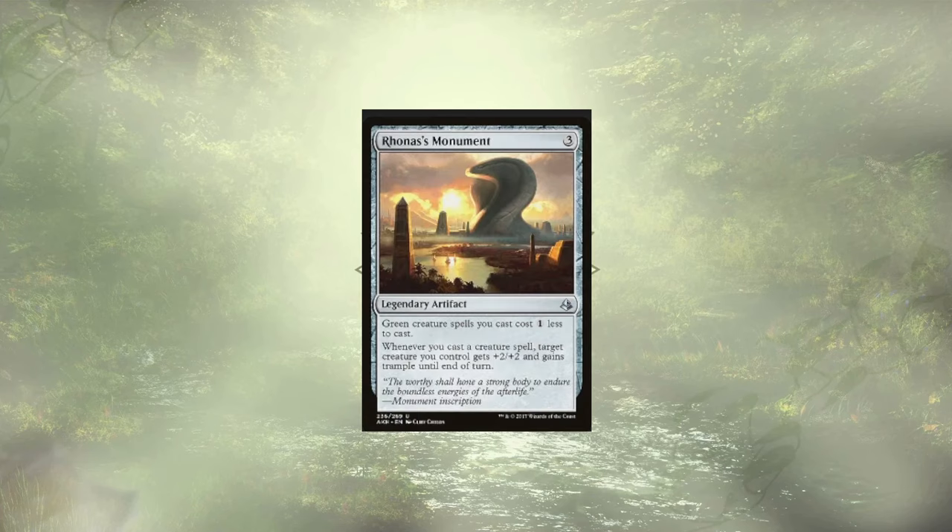Another budget-friendly card gets an honorable mention: Rohan's Monument. It makes our green creature spells a little cheaper, and whenever we cast a creature spell we get to give a creature we already control +2/+2 and trample. It's definitely strong, but because we need to cast a creature spell on that turn to get the trample, the +2/+2 is not negligible — but the trample is really what we'd want this card for, and we're not guaranteed to always cast a creature spell, so that's why it didn't quite make the cut.